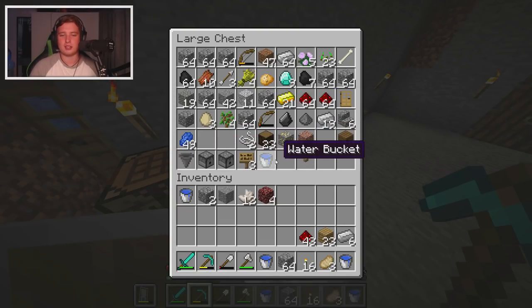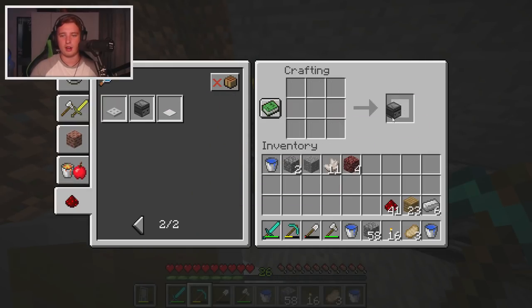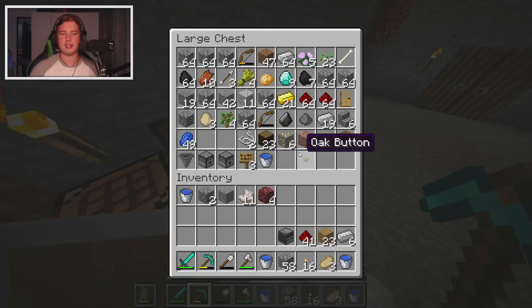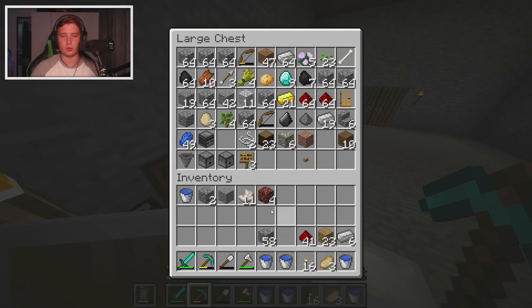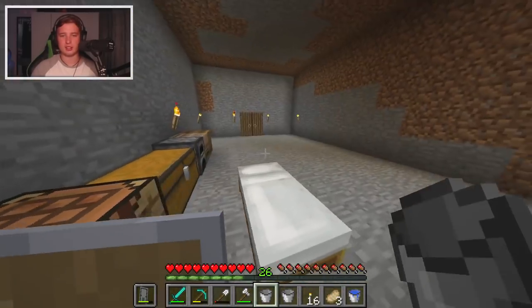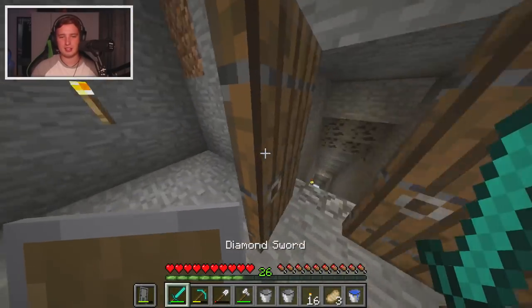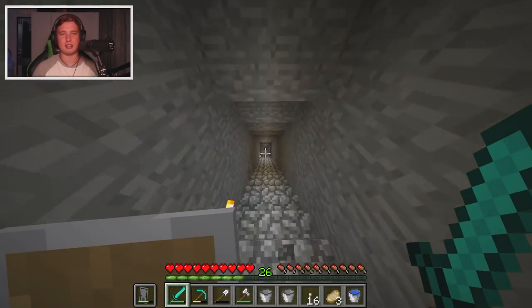We now have just about everything to do this. There's only one more thing I need and that's lava, so we need to grab a bucket. Let me put this inside since we're not going to need it. Empty the buckets and let's go find some lava.